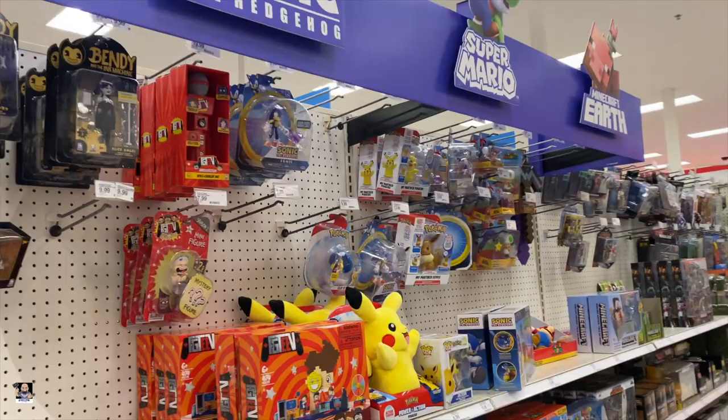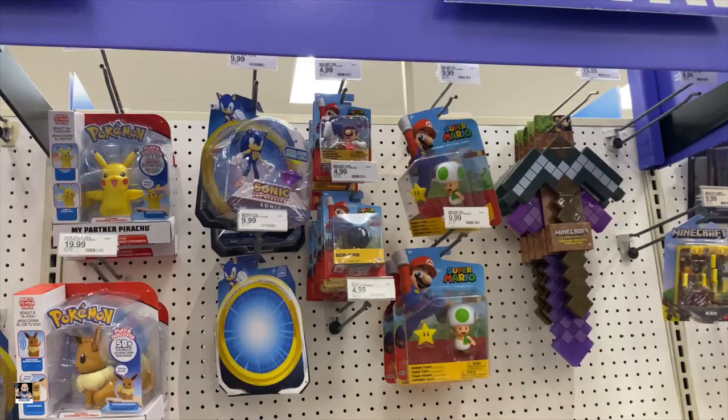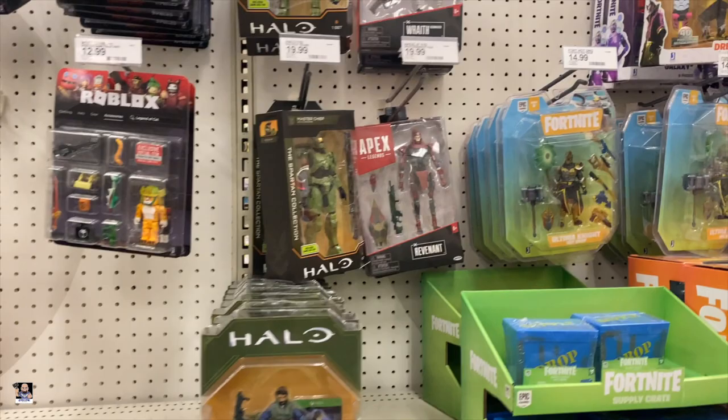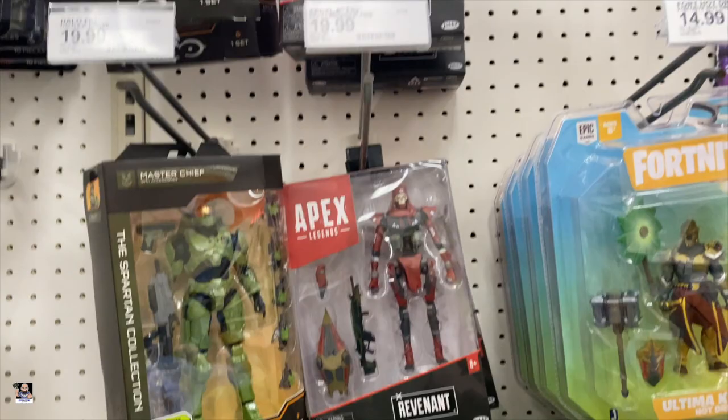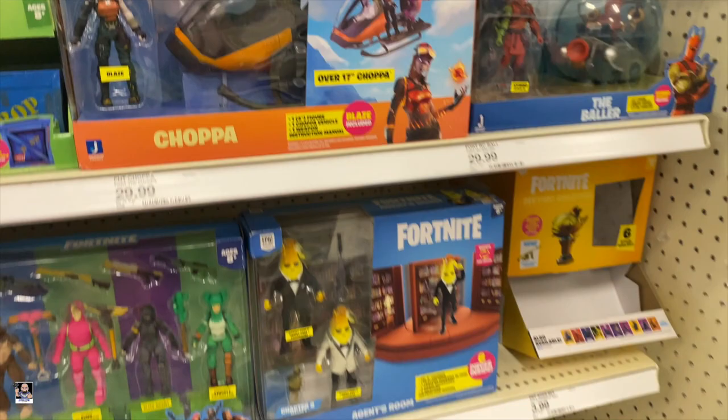Got some Pokemon and Sonic, some Super Mario, Roblox. Of course we've got Halo and the Apex — that's another figure that I dig. And in Fortnite there's Frozen Raven. I think that's going to do it for this section, so let's keep going.